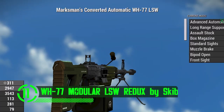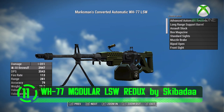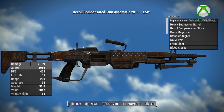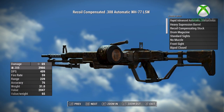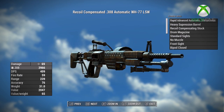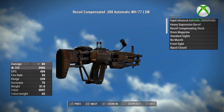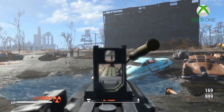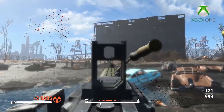This mod adds the WH-77 to the world of Fallout. This LSW weapon is all you need to take over the Commonwealth — better yet, all you need to take over anything. The meshes and textures look great for this weapon. This realistic but powerful weapon is an excellent addition to the Commonwealth and makes for a fun but practical means of ending those who would wish you harm.